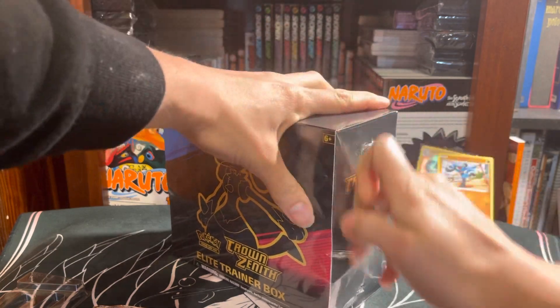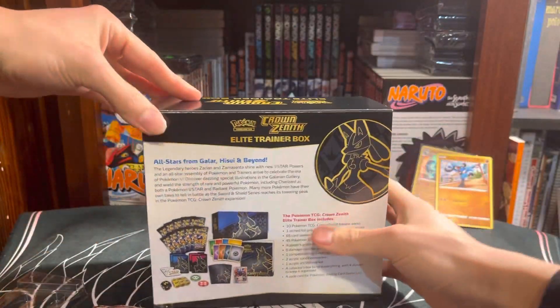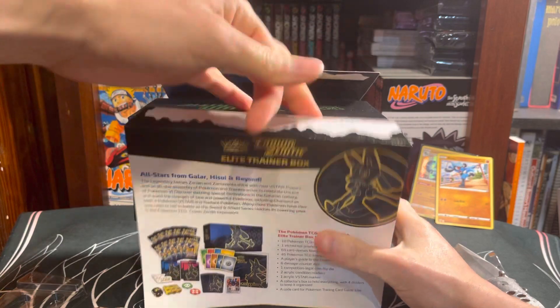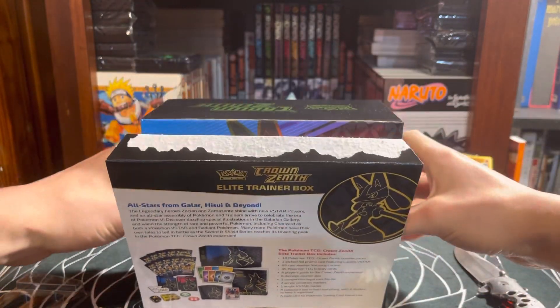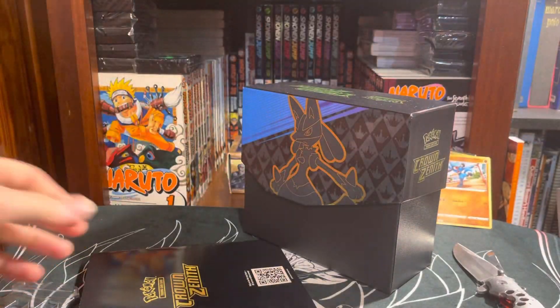I will save this for the rest of the opening. I'll set these in the back for now, and let's crack on into this Elite Trainer Box. There we go. Usually there's a poster on the inside of this. Just a bunch of crowns, I guess. Yeah, it's just a bunch of crowns. It's pretty much trash.